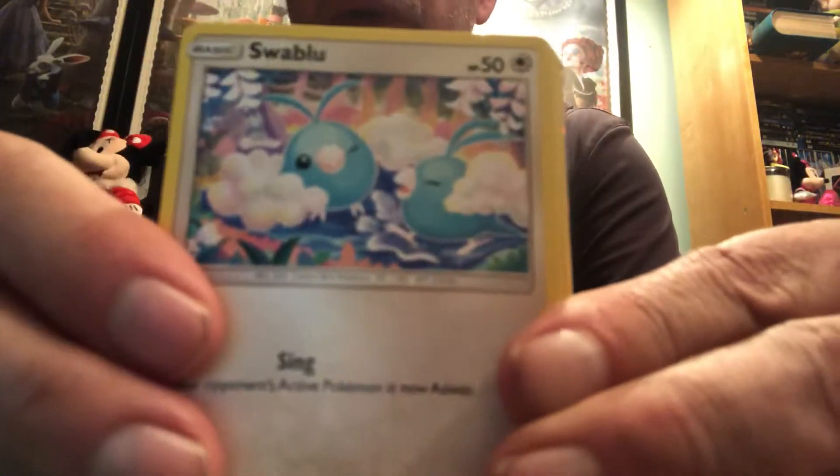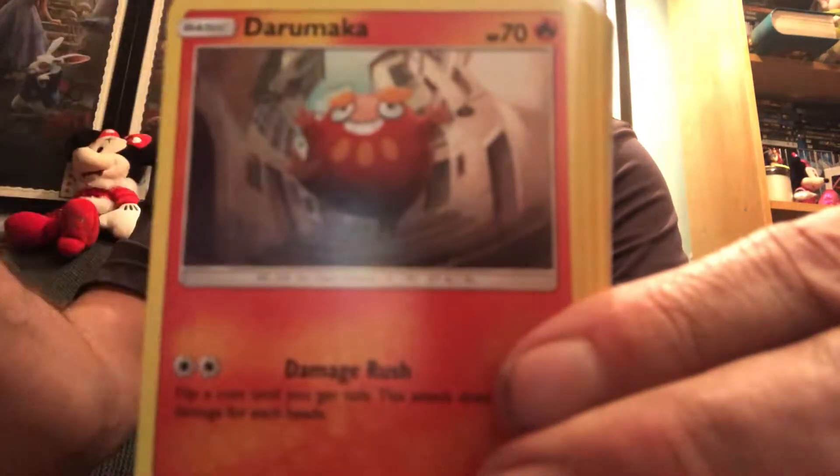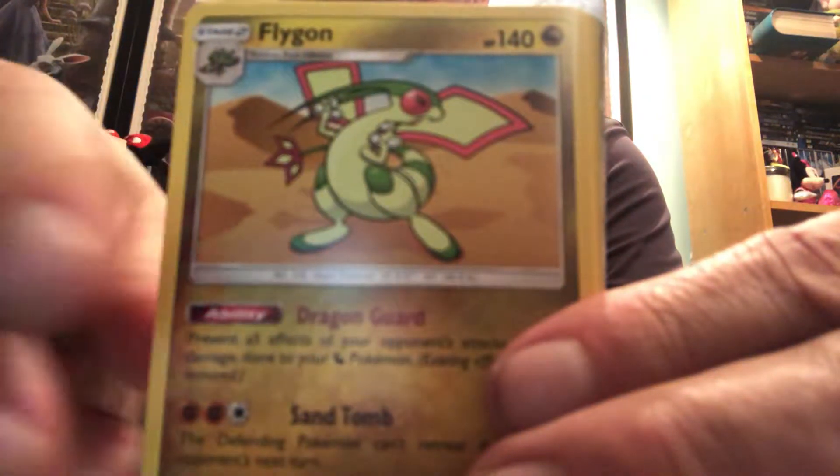In the Dragonite pack we got a reverse holo Zygarde — very cool — and a Swablu, Dratini, Horsea, Deino, Litten, Water Energy, Croagunk, and Flygon.